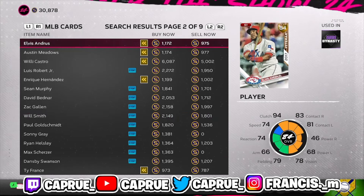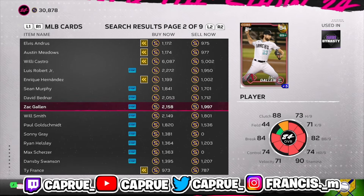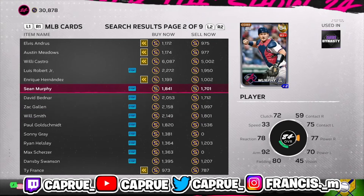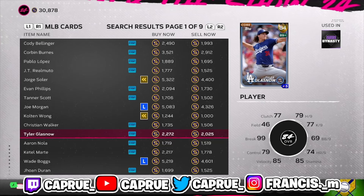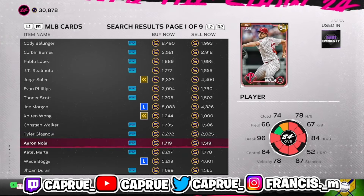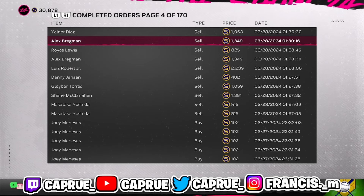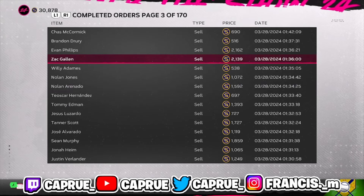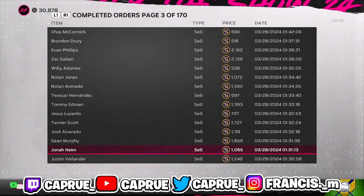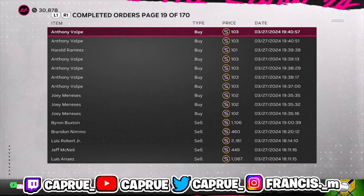I have a clip of me pulling all these guys in a row — Zach Gallen, Real Muto, Glasnow, literally back to back to back. I pulled these four right here in a row. Look at completed orders: Luis Robert Jr., Bregman, Tanner Scott, Zach Gallen, Evan Phillips — great pulls all around. Sometimes you get pulls that sell for 500 or 400 stubs, but once you get the 2,000-stub pull, then it's a wrap. You guys are guaranteed making profit off this.